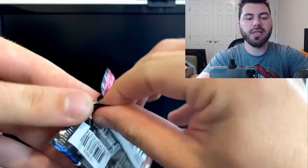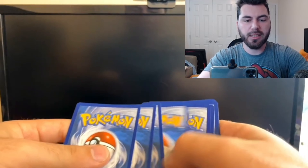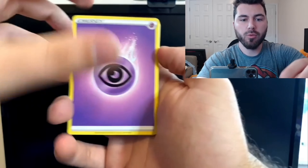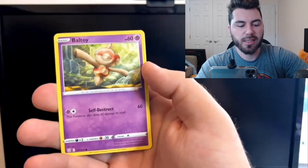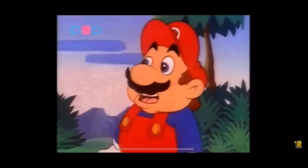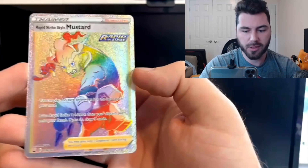Again, those are Urshifu cards. There are like four or five different Urshifus you can get — between the VMAXs and two alternate arts. To get any of those is always good. I don't have all of them — I'm missing the VMAX still. Let's go with psychic — nice call. I don't know if there's a VMAX and a VMAX alternate art. I would love the alternate art Tyranitar again. Aegislash and a Rapid Strike Mustard Gold Rare! So we are four for four on packs, three for three on full arts.